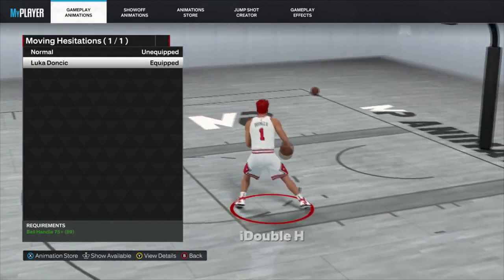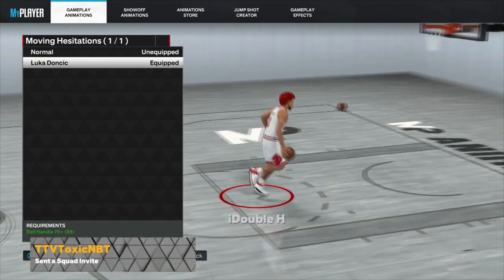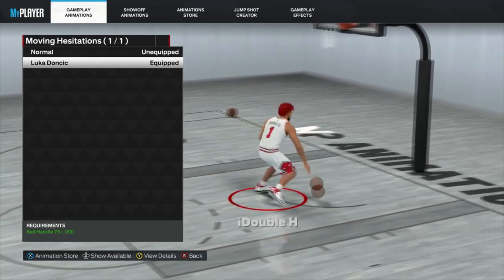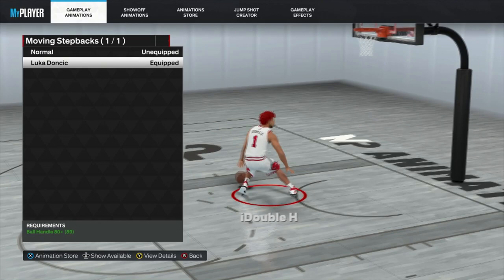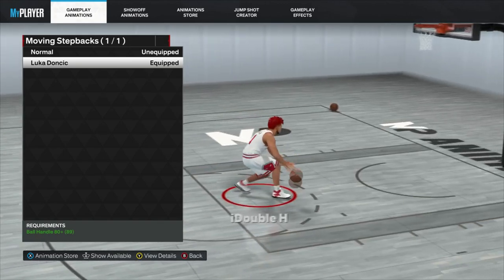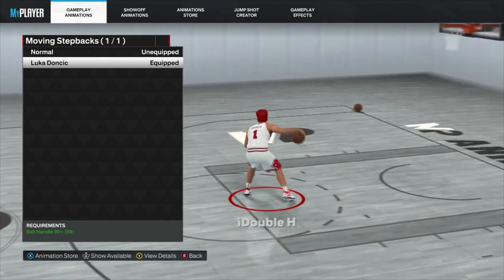For moving hesitation — you saw that gliding hesitation in the gameplay where I'm flying across the court — it's Luka Doncic. This is by far the glitchiest dribble move in NBA 2K23, not even close. It's almost like the speed glitch — you are just flying across the court. For moving step backs, it's also Luka Doncic. Honestly if I could unlock Jimmy Butler I would use him, but Luka Doncic creates a lot of separation and you can beat a lot of people off the dribble with it.